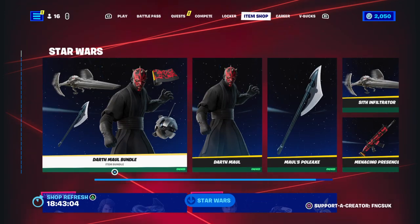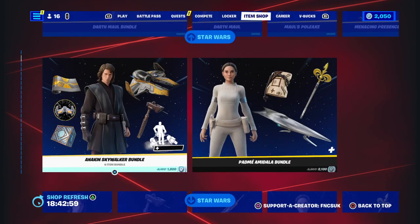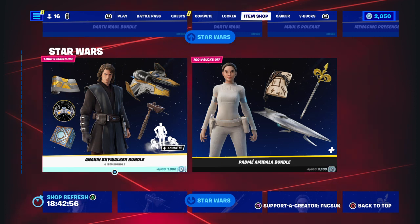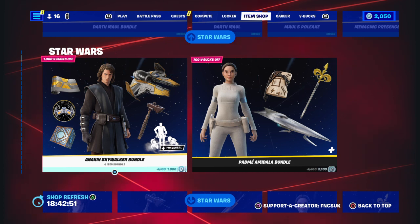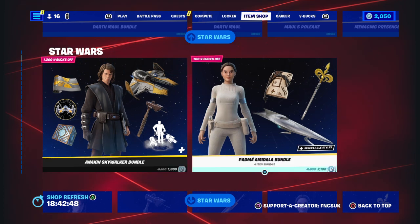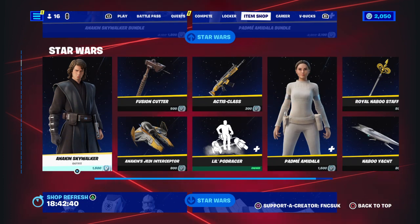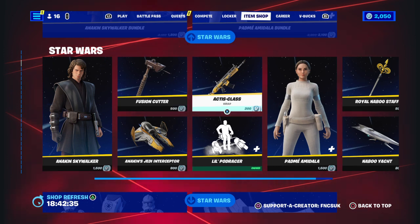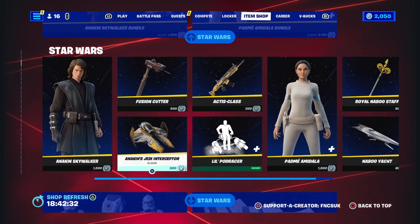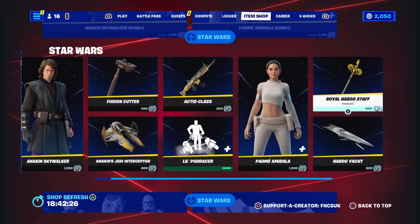So the Dark Mole bundle will be there, not in the free battle pass. Anakin is 1800 and Padme is 2100. You get glider, pickaxe, back bling, wrap, and glider — glider, pickaxe and back bling with insightful styles. I got the little pod racer, you got the fusion cutter. Axis class Anakin Jedi Interceptor, little pod racer, Padme, and you got Naboo Yacht and then Royal Naboo Staff on that one.